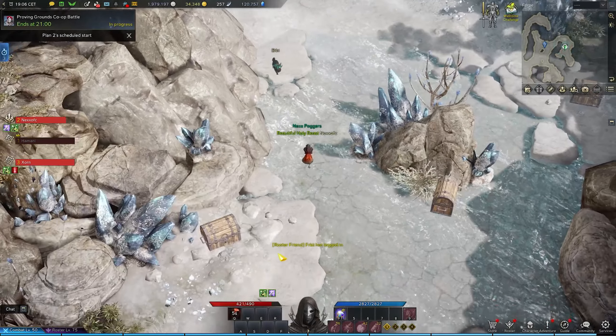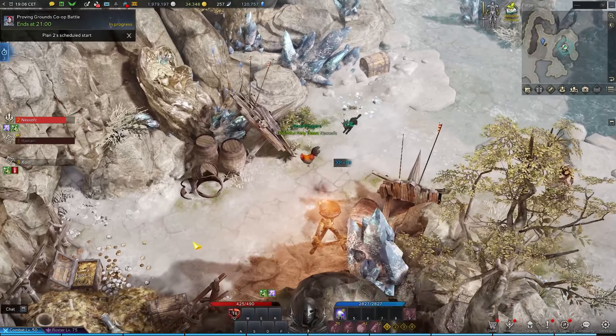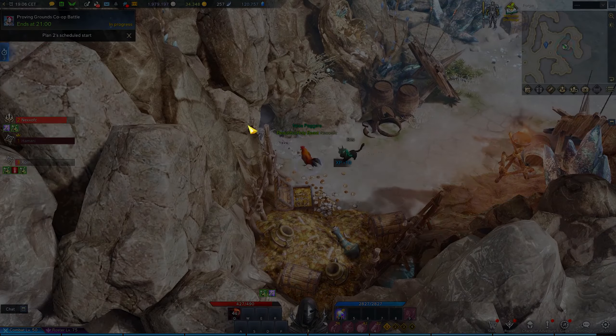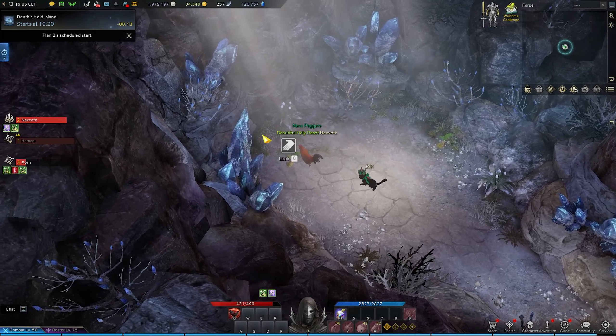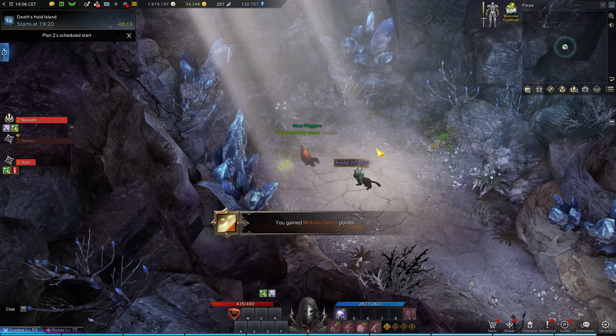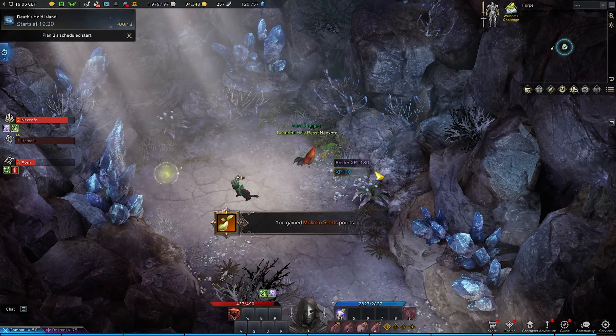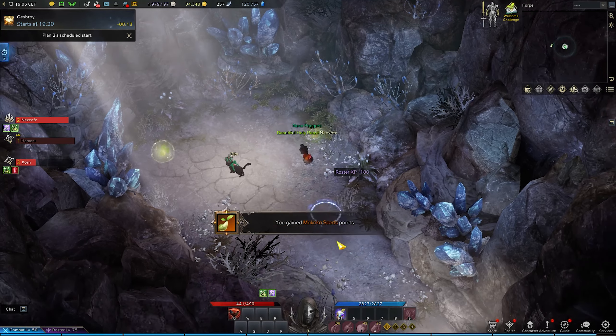Now that you're done with that part you're gonna have to go to the right side of the island for the next Mokokos. It's gonna be another cave that you can get to only in chicken form, and you're gonna find two more Mokokos here for four Mokokos in total. However there are more Mokokos to be found here, because we just love picking up trash from the floor.